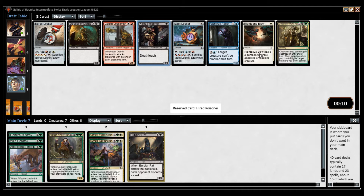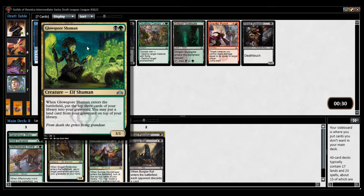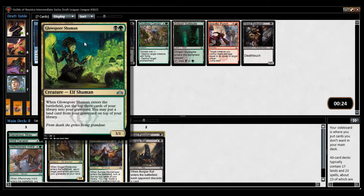Higher Poison is nice — trade it off early. We did get the Glowspore Shaman back! I will take it. I think it's better than the Gate. This gives me some value. So now I'm going to lean towards being Golgari.